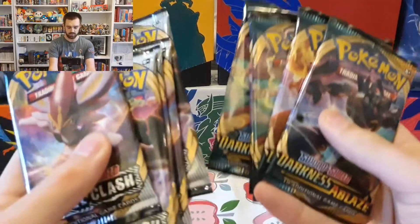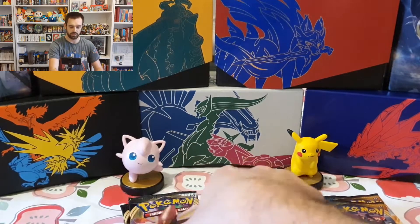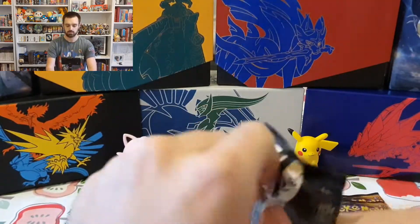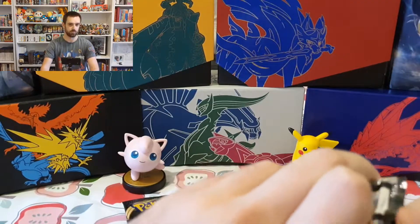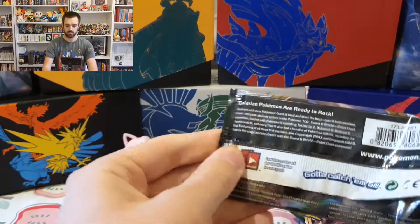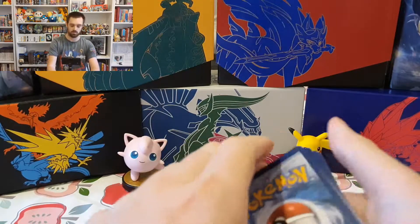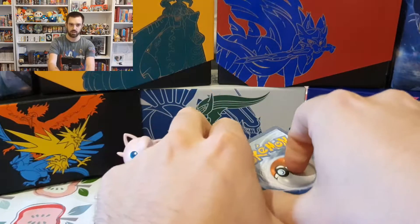I'm gonna open these and then we're gonna see what is in our packs. Let's do it. So these beautiful packs are out of their protective things. We've done a few videos of these with these double packs because they are awesome, really good value. As always, we're gonna go through our Rebel Clash first and then we'll head on to the newest set, Darkness Ablaze, which is almost about to be cycled out for Champion's Path, which hopefully we can get some of those.